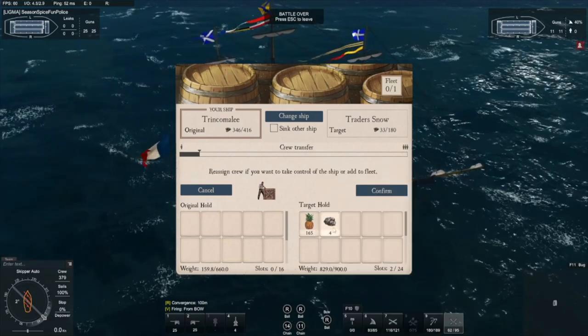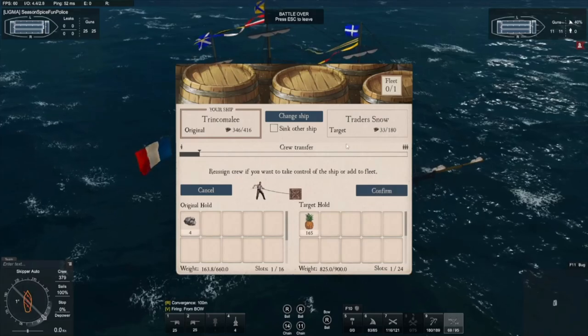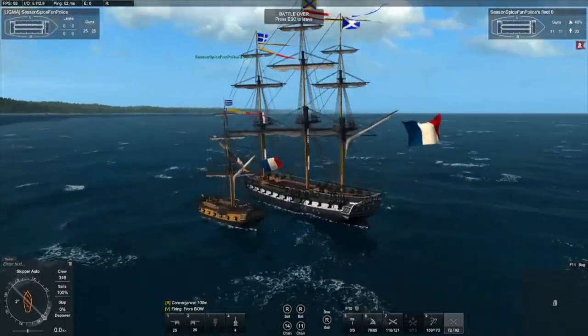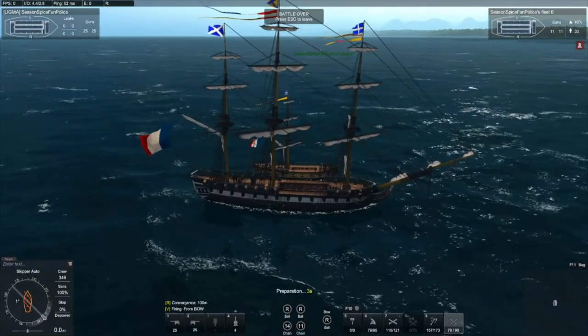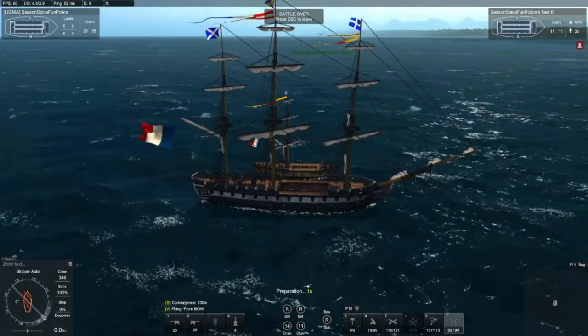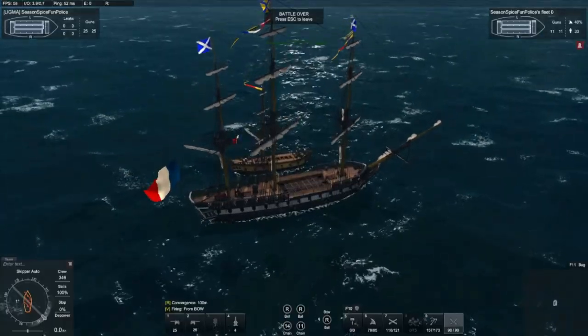Due to the loot being way more than what I can carry — I don't know why he has coal — I'm going to bring the ship with me by clicking X, inspecting him, holding him, and then transferring crew, and then leave battle and back to port.